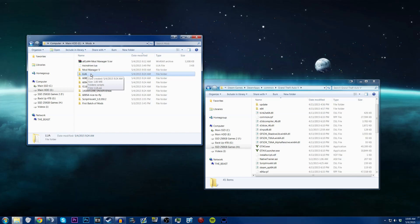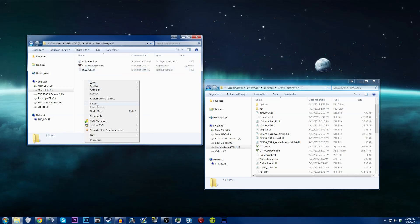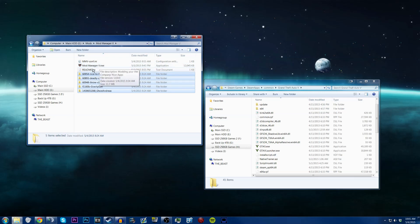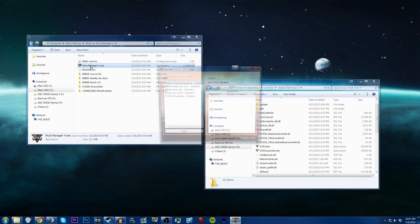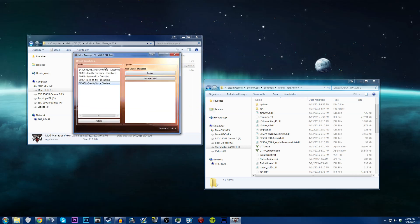LUA scripts are having some difficulties with this program, but the regular scripts with a .asi extension should work with the mod manager. You'll want to keep the mod manager folder somewhere easily accessible. To get a mod working, copy its folders and paste them into the folder with the mod manager .exe. Once mods are in that folder, open the mod manager — you'll see all mods listed as disabled. To install, just hit enable. For example, we'll enable the gravity gun.